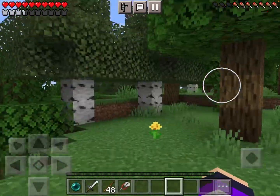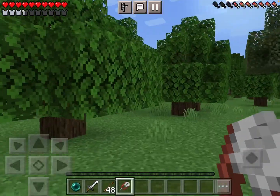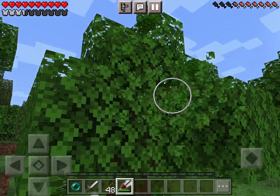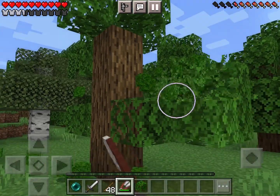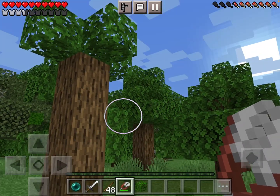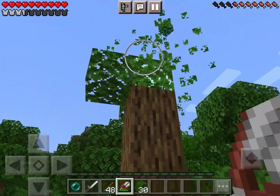Basically, if you want to get some leaves, well if you break leaves you don't really get anything. So you just use shears - one tap and all the leaves are gone. This is really helpful if you're trying to build a treehouse in survival.